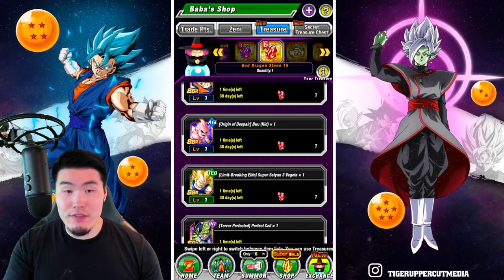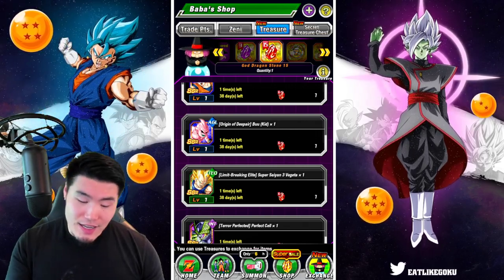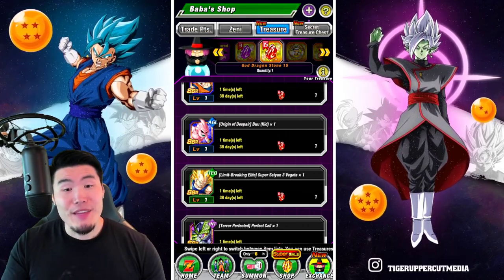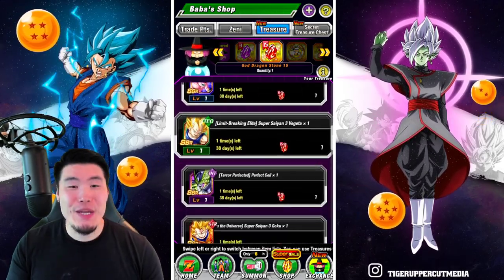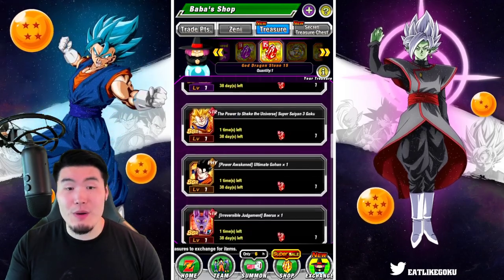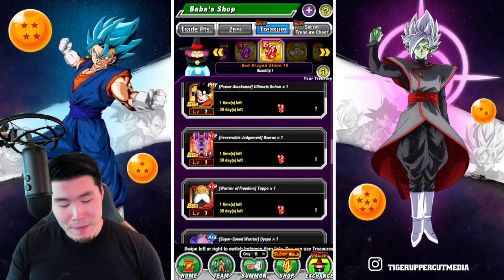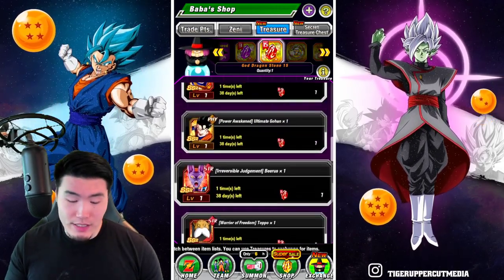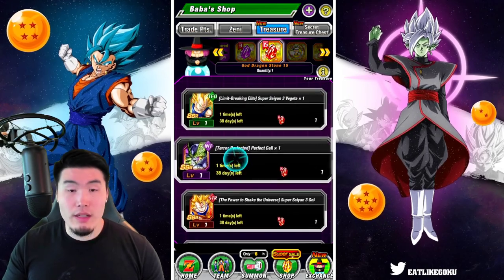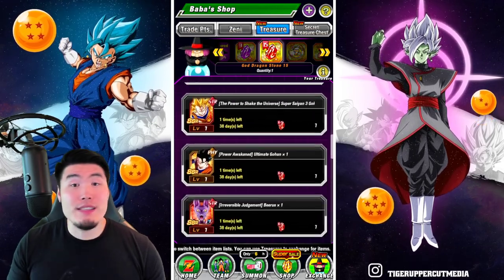Only choose AGL Kid Buu if you have every other unit in this selection, and even then he's not really worth getting except for collection purposes. The TEQ Super Saiyan 3 Vegeta, INT Cell, Super Saiyan 3 Goku, and PHY Ultimate Gohan are just mediocre. They got their uses — you can run them on Hybrid Saiyans, Pure Saiyans, Super Saiyan 3, Androids teams — but they really don't impress by today's standards. There are a lot of free-to-play units that outperform basically all of these.